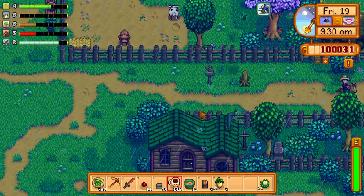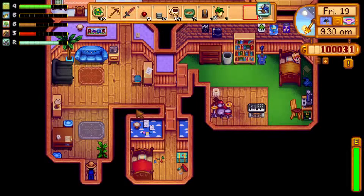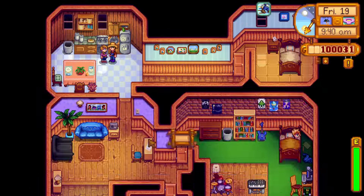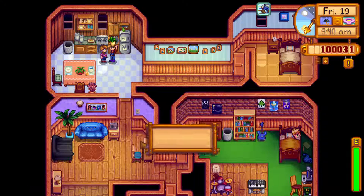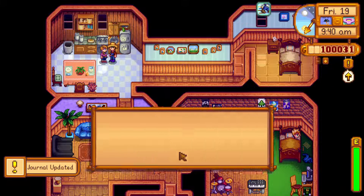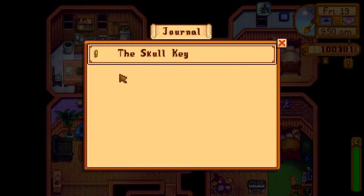Hopefully she's got some delicious dish planned for it. Let's empty our hands first. We'll offer a parsnip first, then give her the cauliflower. This exclamation point means we finished the quest — 350 gold.